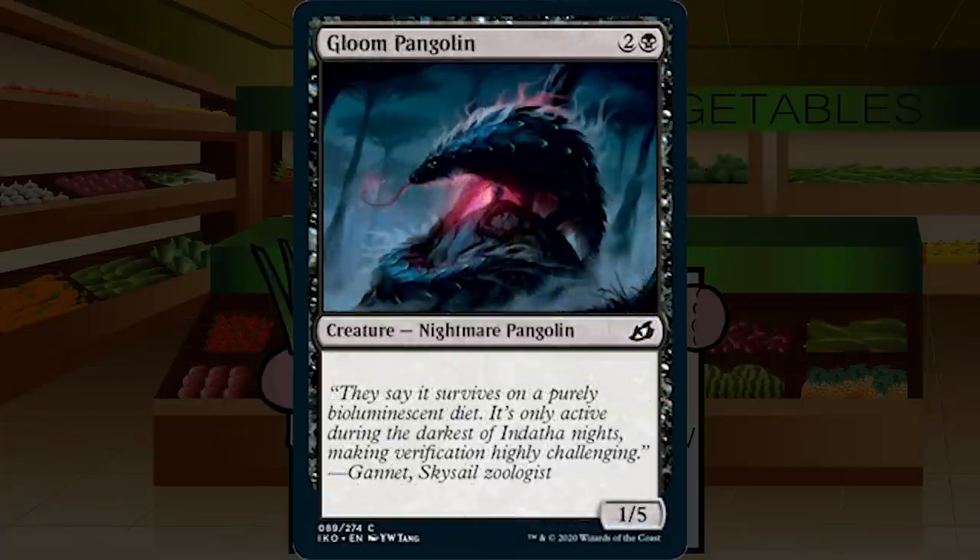Up next is Gloom Pangolin — two and a black for a creature nightmare pangolin at common, a 1/5 with flavor text. It's not good. I wouldn't consider this a mutate platform because I want my mutate creatures to be attacky, not 1/5s. I want my mutate platforms to be ones or twos rather than threes. Maybe if you're a very controlling deck it could go up to a C, but as is, D for Gloom Pangolin.